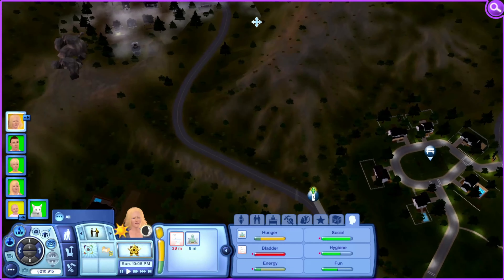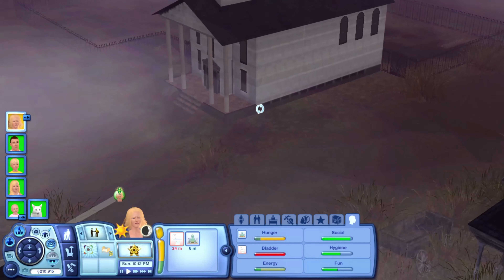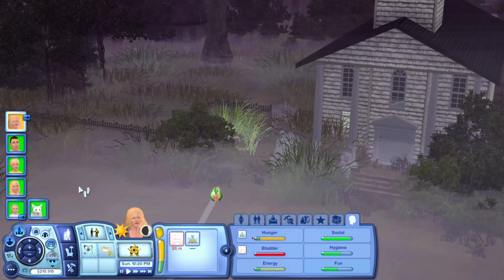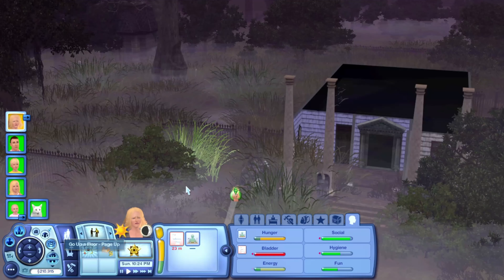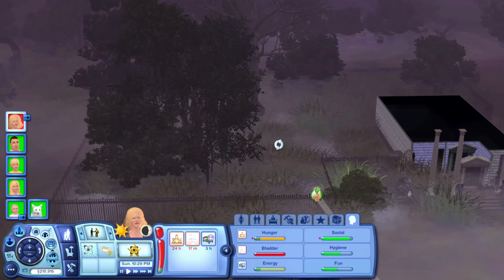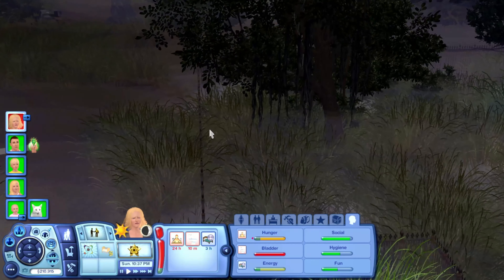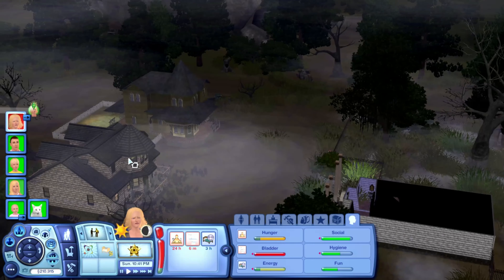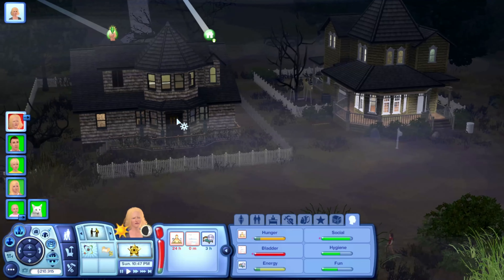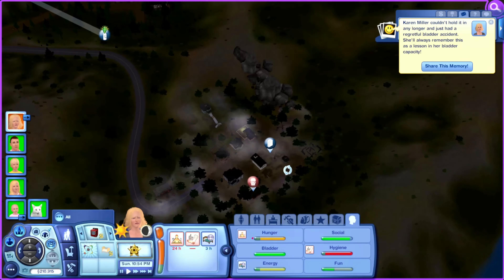Now that it's getting a little darker it's the perfect time to look at the more spooky architecture. We have the graveyard — oh my gosh, it's so overgrown — and it has a little church on the lot. It would require a mighty brave sim to want to live here, I tell you. These homes are empty.